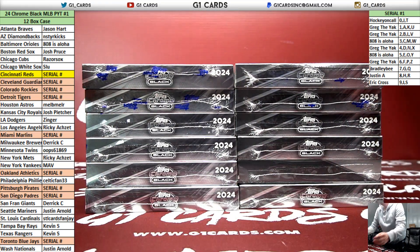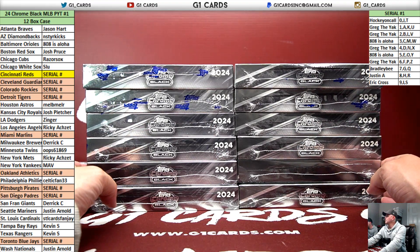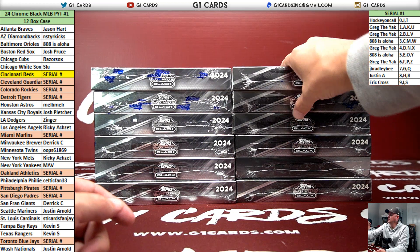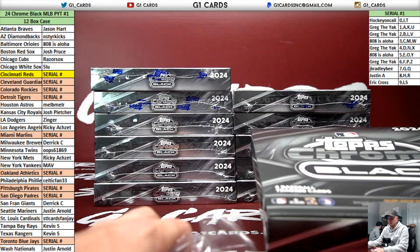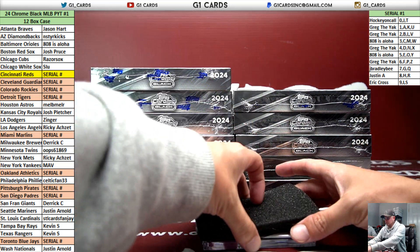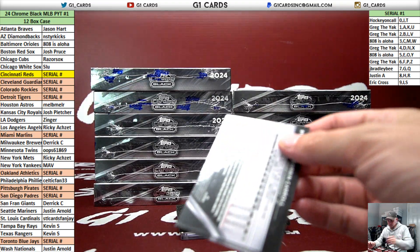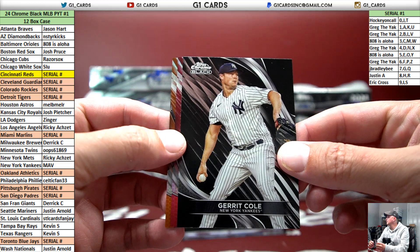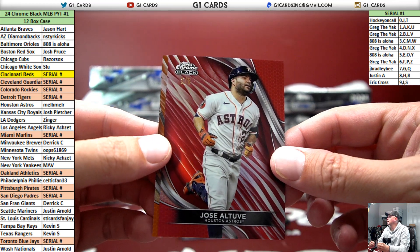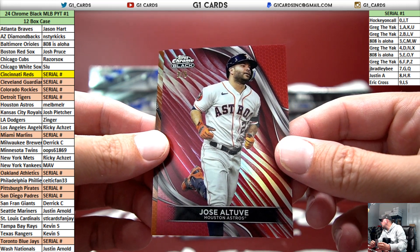Chris, you see what I pulled earlier? Oh, you were bowling yesterday, that's right. Can you shrink down that filler thing just a little bit so it's even in line with the camera? We have a red. First up — Garrett Cole, Yankees.